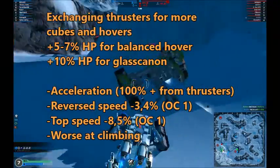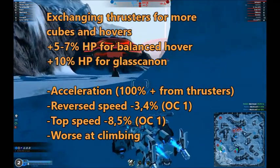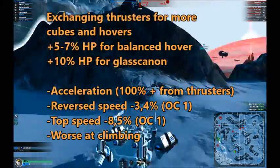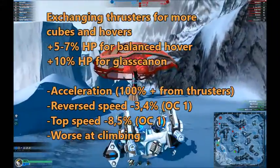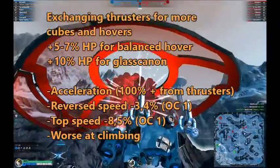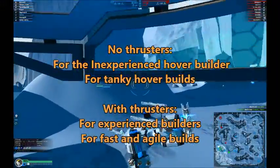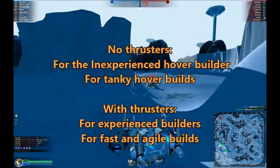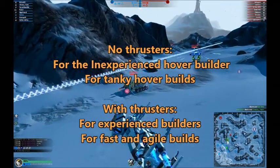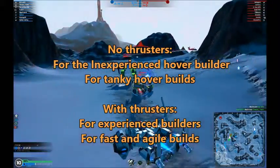But you will lose acceleration — even with the smallest thrusters, acceleration will be doubled compared to not having any thrusters at all. You will lose speed — in this case 3.4% backward speed and some 8.5% forward speed already at OC1. You will also climb slower and not as steep. For the inexperienced hover builder, or for someone who just likes a more tanky build and is willing to sacrifice some speed and agility, I would definitely recommend just skipping the thrusters, because you will save yourself a lot of trouble and still have a good hover.